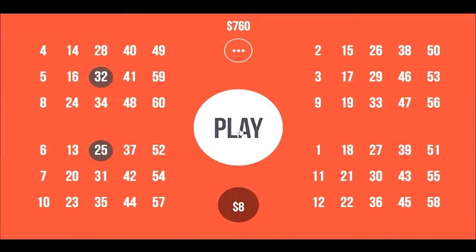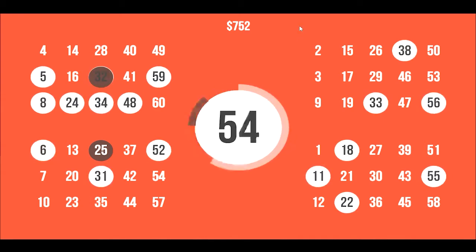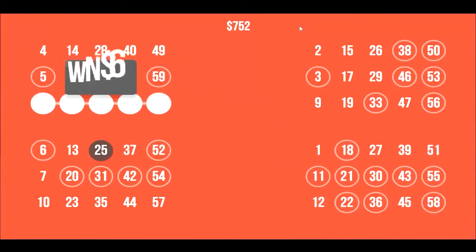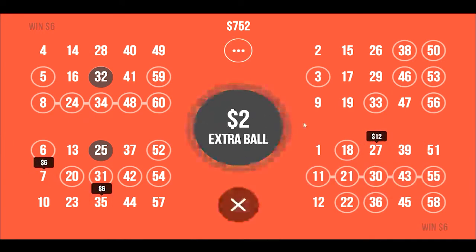As soon as you hit the big play button, 30 balls come out. With those 30 balls, hopefully you get some winning combinations right off the bat. Luckily we did — there's six bucks there, six bucks there. Now the game is going to highlight certain numbers for you; these are numbers you'll win more money if you manage to pull them out. We've got $12 here, $6 there, $6 there.